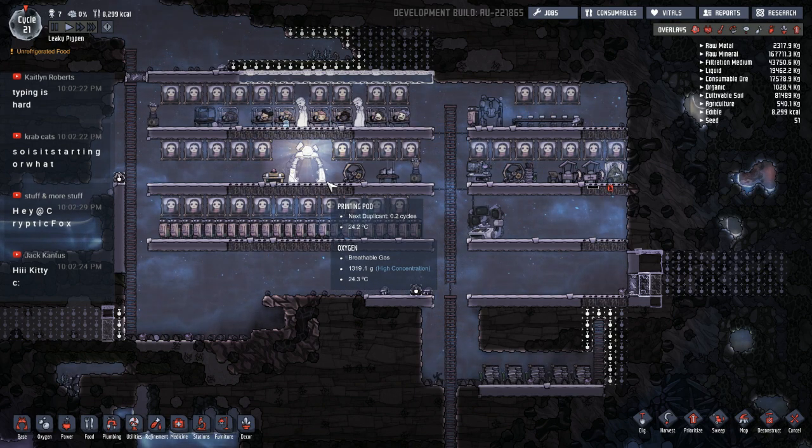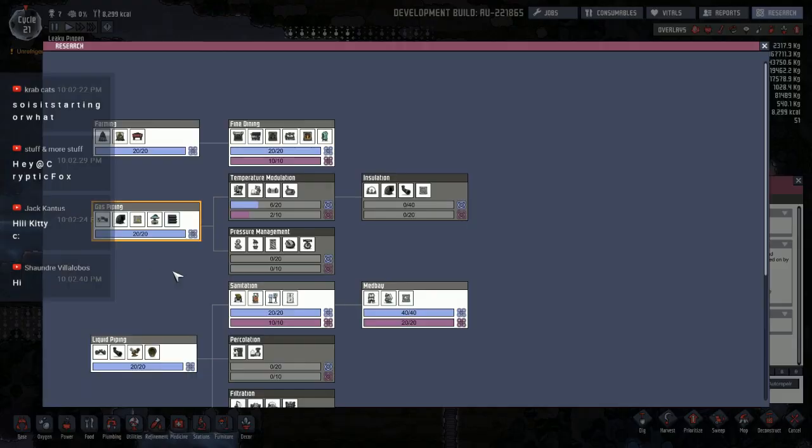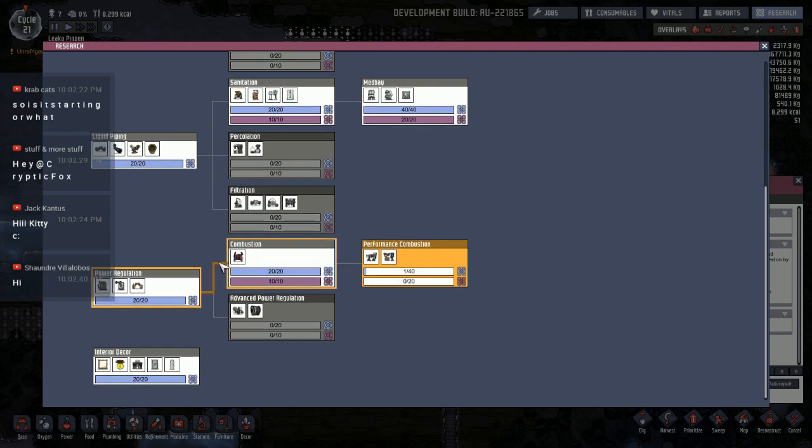This little colony is, of course, just a fledgling one. We're only at cycle 21, still doing the research. It's been a really long time since I've played a game where we had to do any research. I'm already working on performance combustion, which is where we're going to get that natural gas generator. We're still going to need to take advantage of some other things.